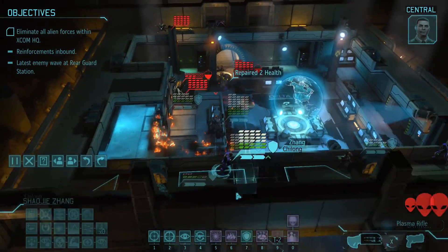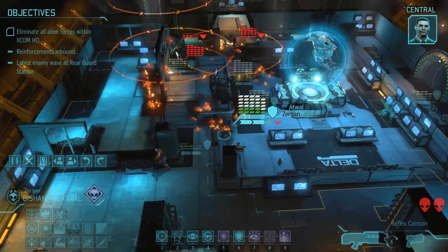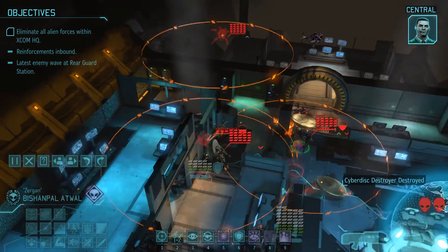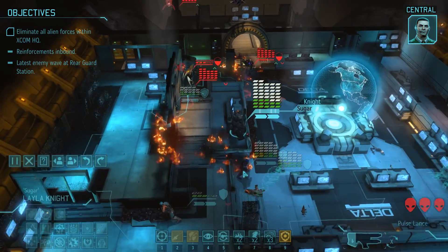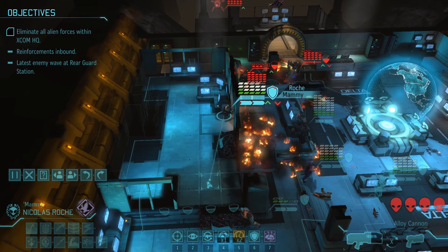Zuergen just DR'd off all three damage, because Zuergen's a frickin' badass. The charge dissipates and the door locks down again. Not much came up here, which is great. This provides us some flexibility.